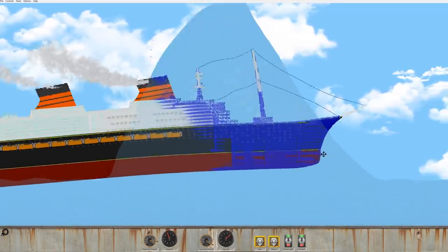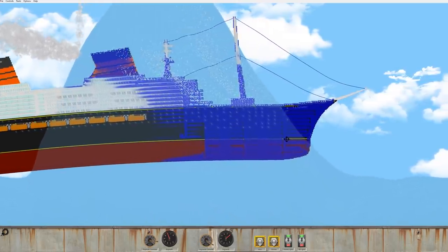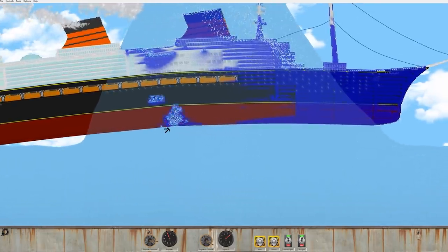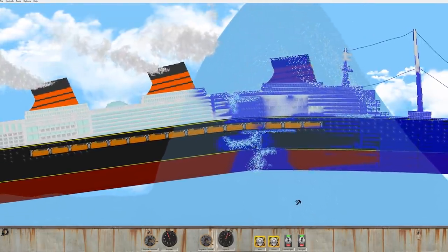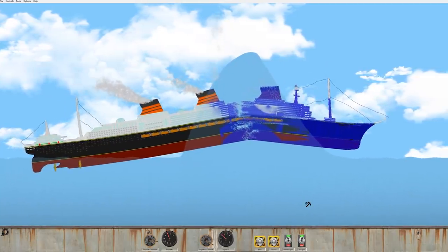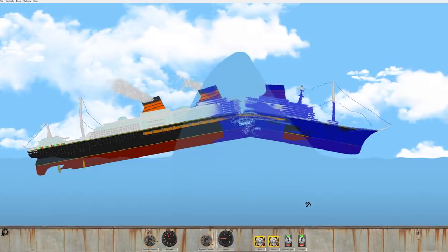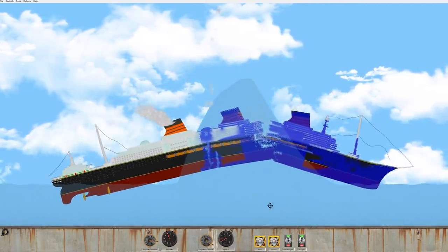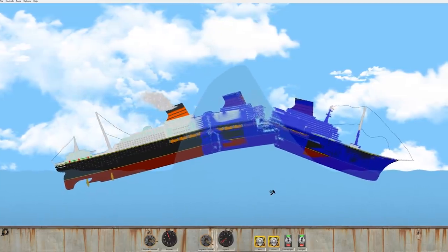It's going to come out the other side. Is it going to drain itself? That might be a bit of an issue. Uh-oh. So, forget everything I said about the ship being unsinkable. I think the ship is too heavy. This is going to break in multiple sections.